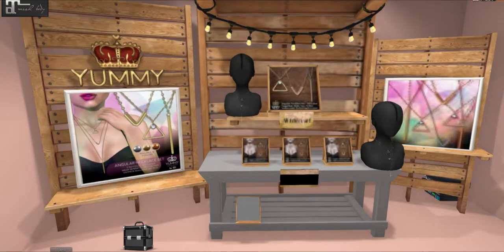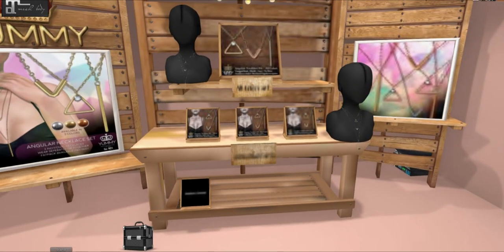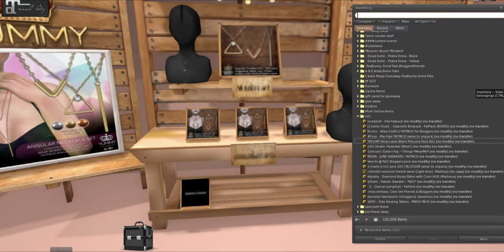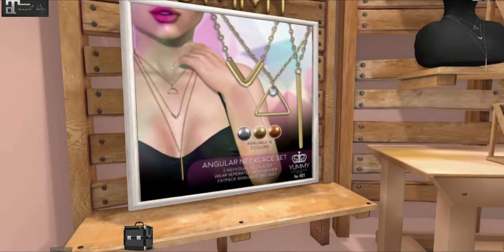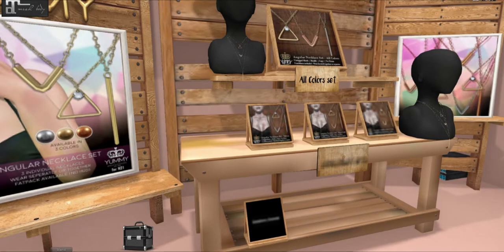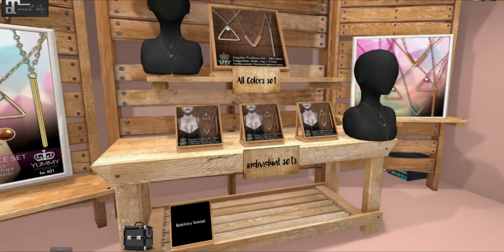We have Yummy — look how cute these are. These come in three colors: black, silver, and copper, or black, gold, and copper, or silver, gold, and copper. You can also get them individually or the full color set.